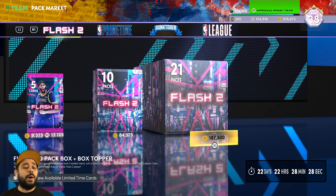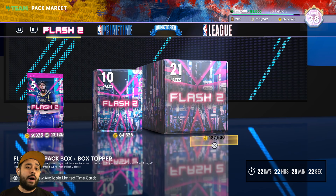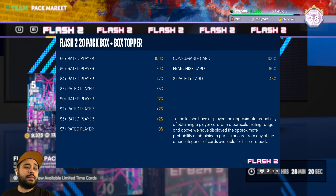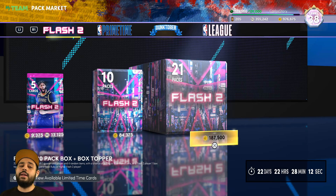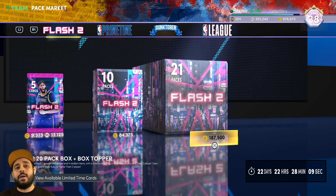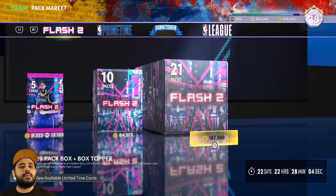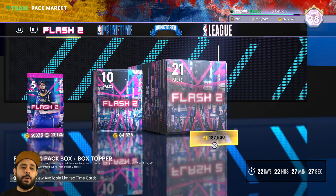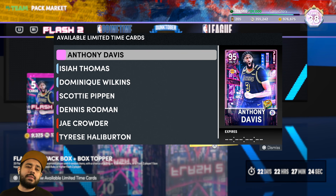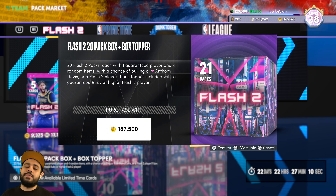What a lucky box - not only did we pull Anthony Davis, but we still got a lot of VC and more packs to open. The odds are still less than 2% - 2K's gotta make that higher. Do I want to do singles, a ten-pack, or another 21-pack box? The big-brain play would be to walk away with the W, but I want to pull some diamonds. We're gonna do another box.